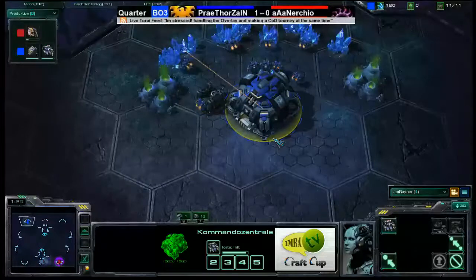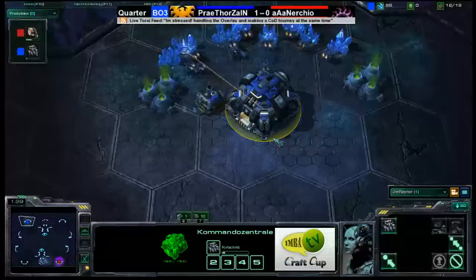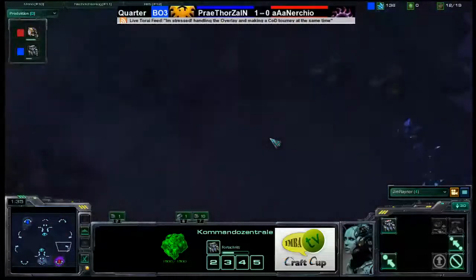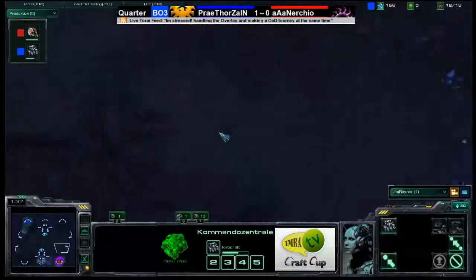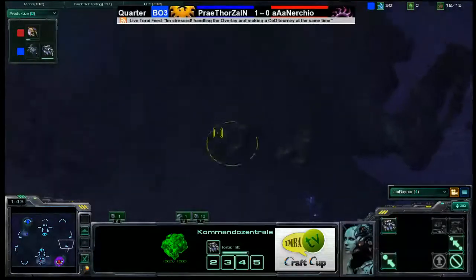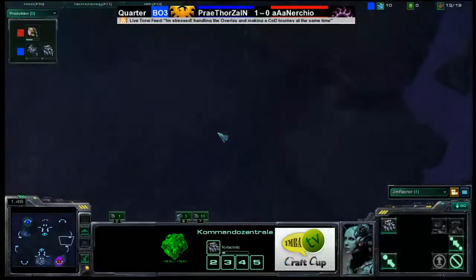An interesting feature of this map is that the natural expansion area is on high ground, which can make it easier to defend. One of the issues though is that there's a cliff here with high grass, and this is a great place to put tanks.